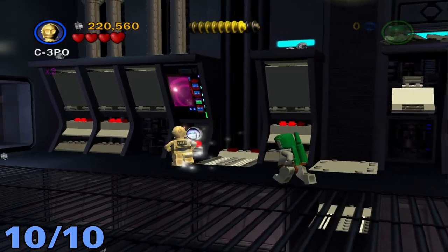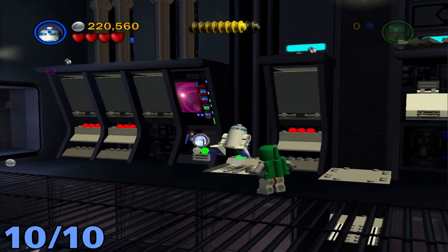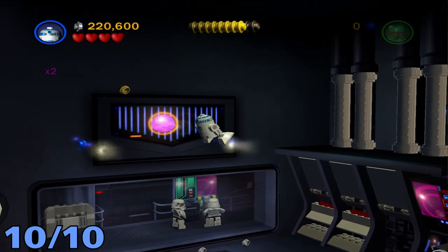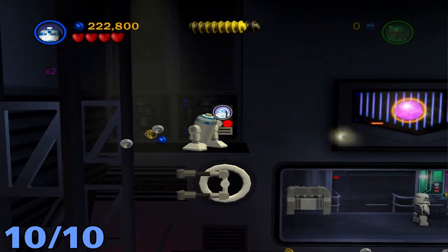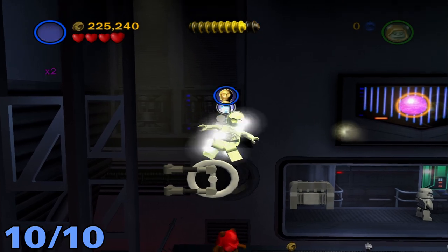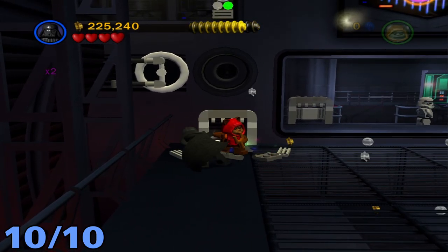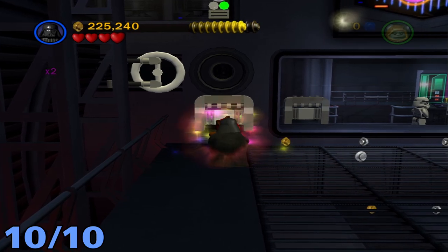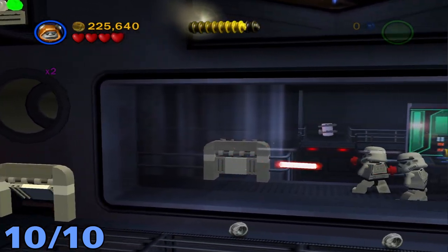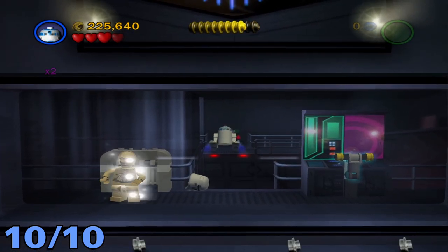Minikit number ten will be in the same room. Use R2 to activate this little elevator and head to the left. Fly across this gap with R2 and then use him again on this button. Once that's done, build this up, then switch to a small character and go through the crawl space. Take care of these two stormtroopers or just fly past them — it doesn't really matter — then fly across this gap to get the final minikit.